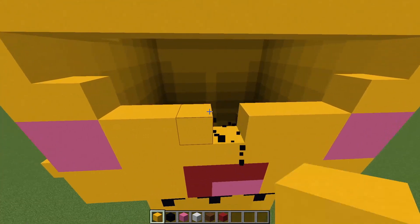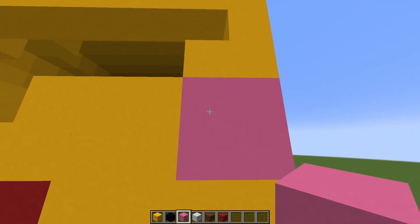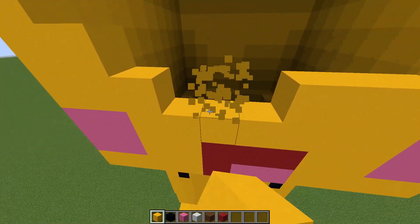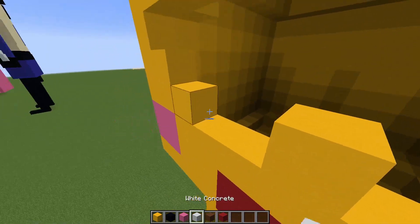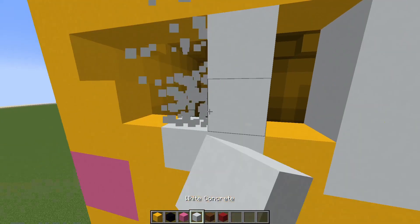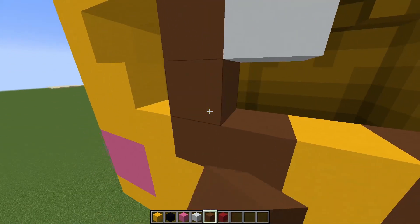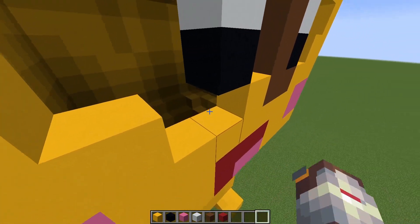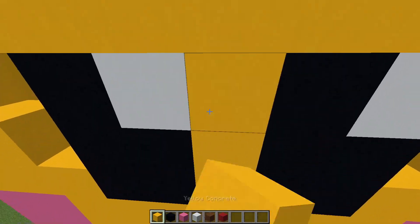Now the eyes should go here and here. I'll put these cheeks down one level — there we go, now it looks good. So the eyes should go here and here, and we'll add the eyes in right now. It should be sort of like one white block for the eye, then a little bit of brown, and then black. It might be a little bit tough in Minecraft to show that off properly. We'll fill this in.